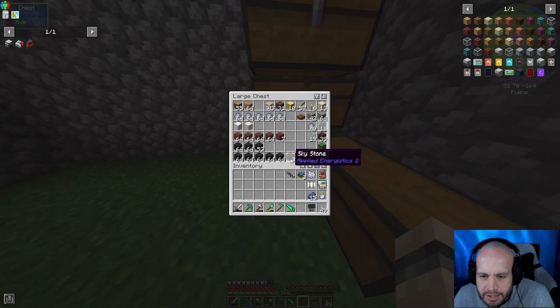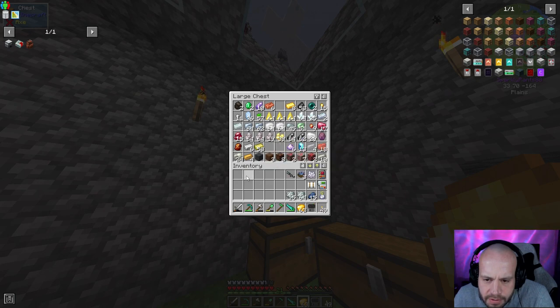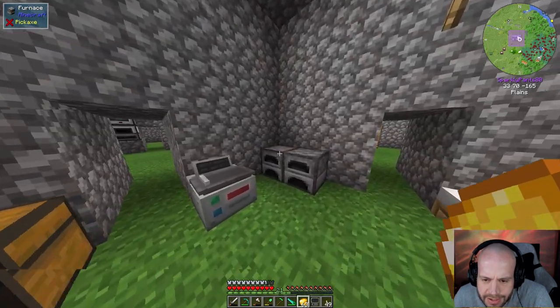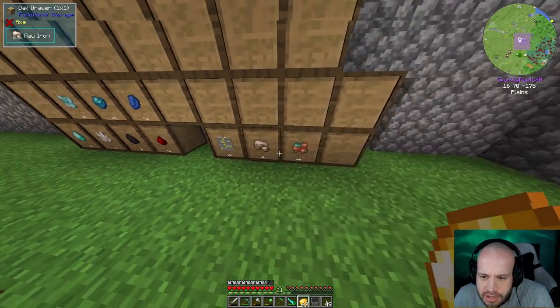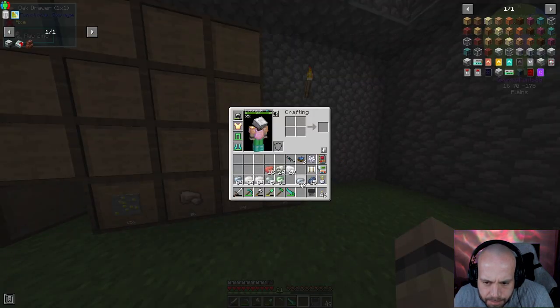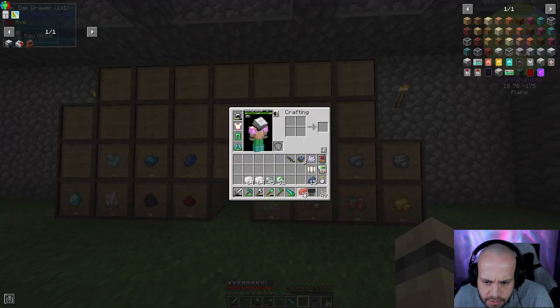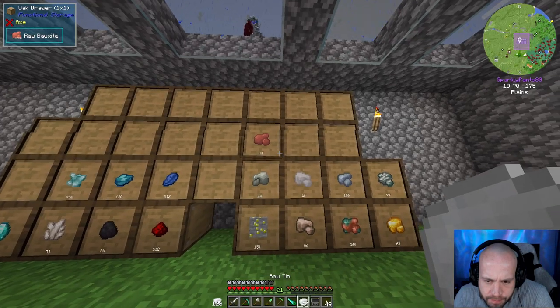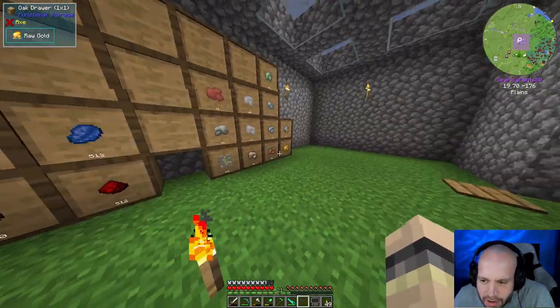The reason I want to do this now is that you can actually link up this storage drawer system to your AE system without taking up space in your AE drives — it just stays in the storage drawers. So I'm sorting ores: gold, zinc, osmium, silver, nickel, oxide, tin, lead, and uranium.